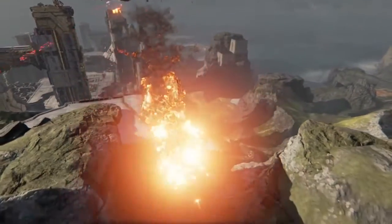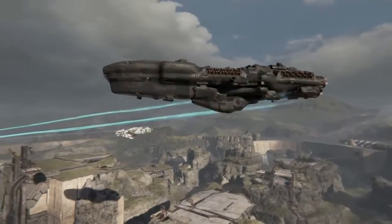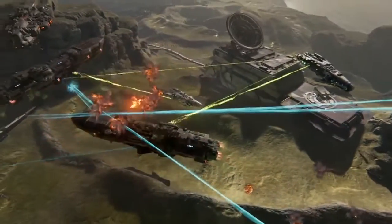Enemy destroyers will seek to cut the tactical cruiser's lifeline. Cruiser captains should wait for a destroyer escort before moving in to support a dreadnought.